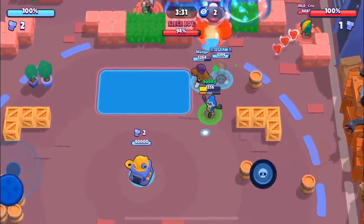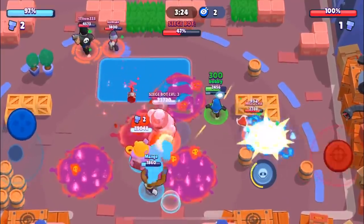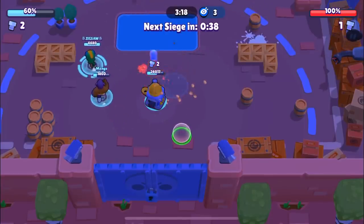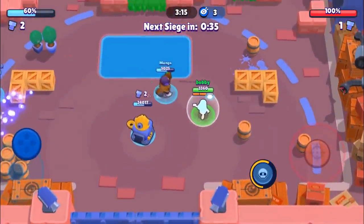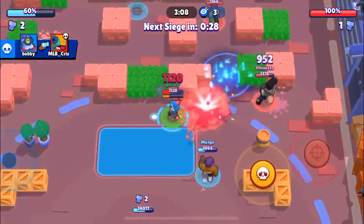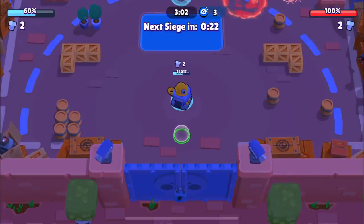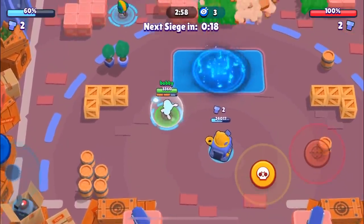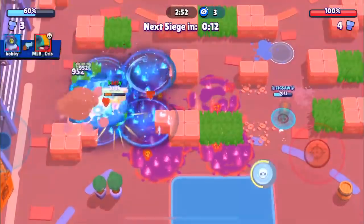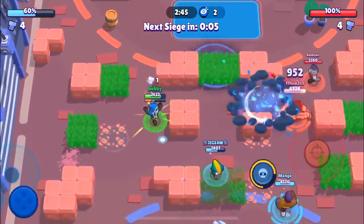We're going to super right over here. Jigsaw goes right up to a Bull and a Barley and he goes down. The Leon's over here — they actually didn't do too much, I thought they were going to do a lot more. We're going to be able to kill the Leon. Jigsaw sneaks behind the Barley. We're getting some decent bolt spawns right now. Jigsaw is going to sneak up and pick one up, I'm going to pick one up over here.